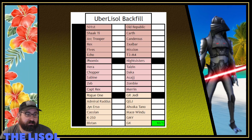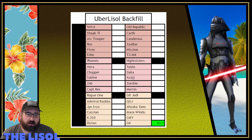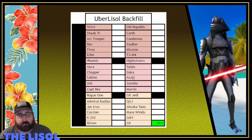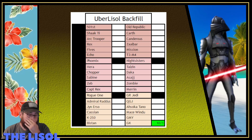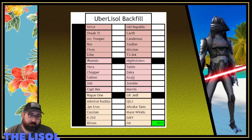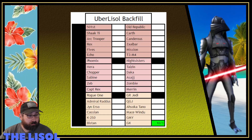I need to backfill my roster — it's bad back there. I put together a list of characters that will push me towards other projects and also help with depth in my roster. I want to take these teams up to G12 just for depth and future-proofing: 501st with Shock Trooper lead, Old Republic, Phoenix, Night Sisters, Rogue One, and Galactic Republic Jedi. I was not able to get any characters done this past week; hopefully next week will be more fruitful.